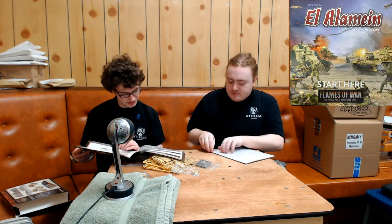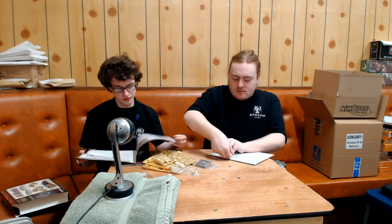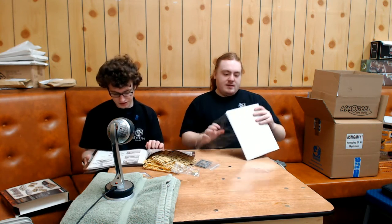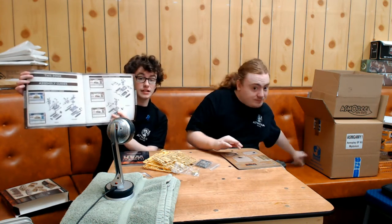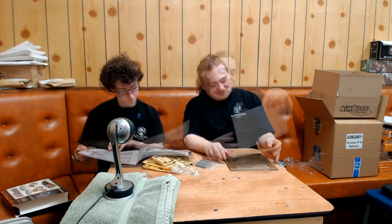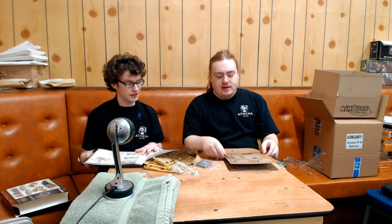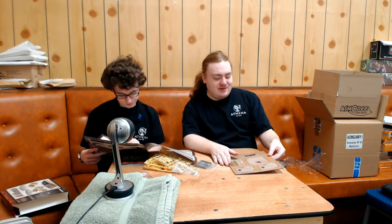We're going to need the assembly guide to put some of these tanks together. So it's the British versus the Germans, as El Alamein was. You've got a quick assembly guide on how the tanks go together — very simple. We've also been looking at Team Yankee because we've recently got that in the shop. There will be a blog post about Team Yankee coming up, maybe a video.